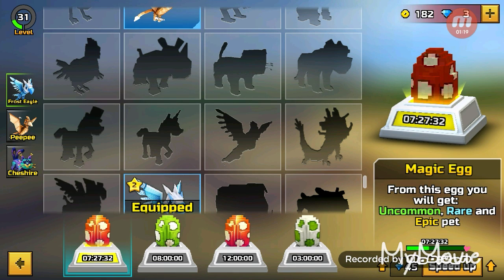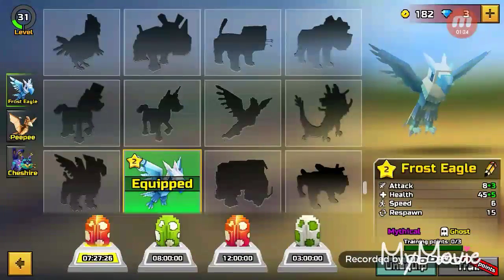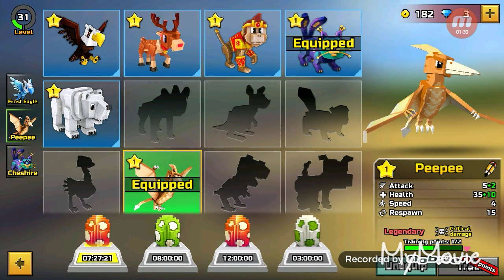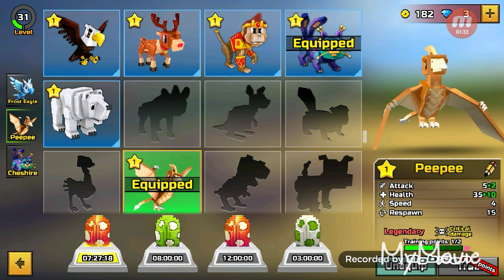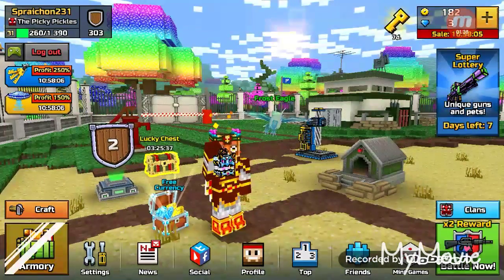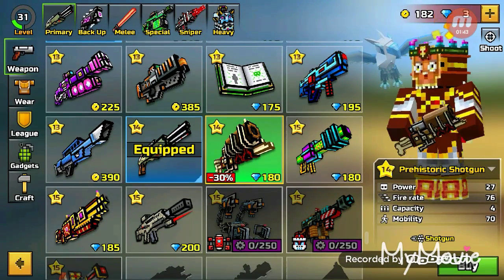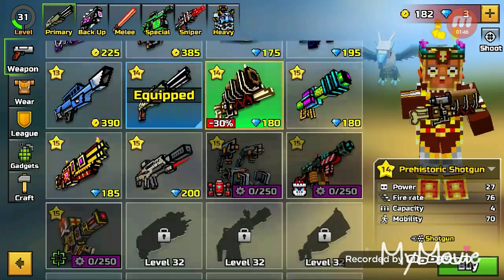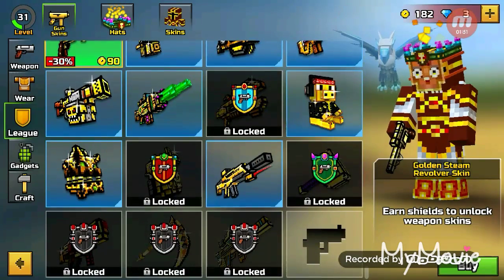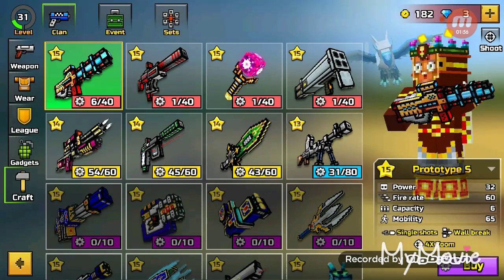You can only have up to four eggs at one time. I have the Frost Eagle named Frost Eagle, my pterodactyl named PP, and my Cheshire cat called Cheshire — it's actually an alien cat. It has bone weapons and prehistoric things. It's just really cool. And I'm not sure if this is new, but there are more golden skins. I haven't played this game in a while.